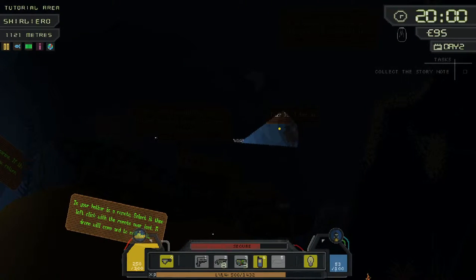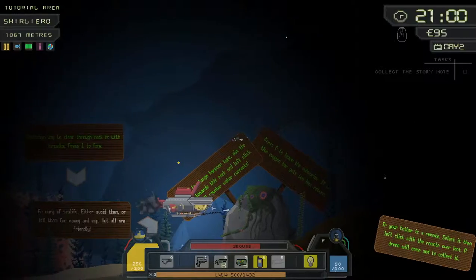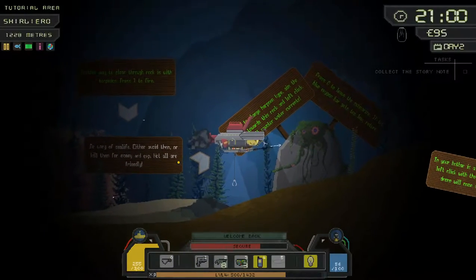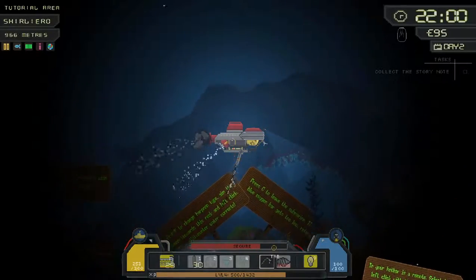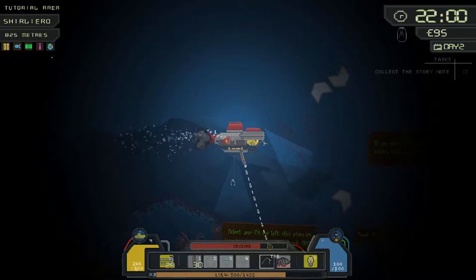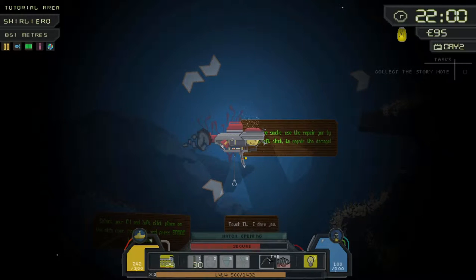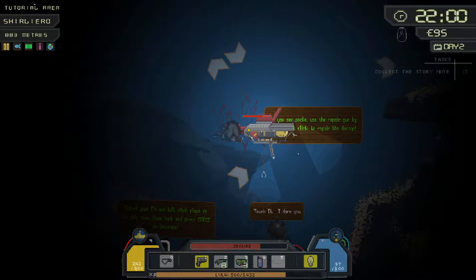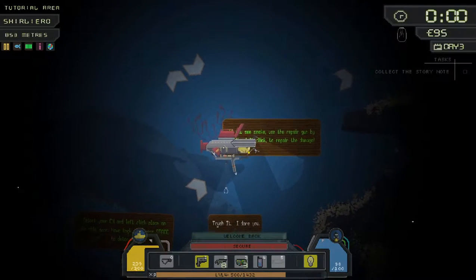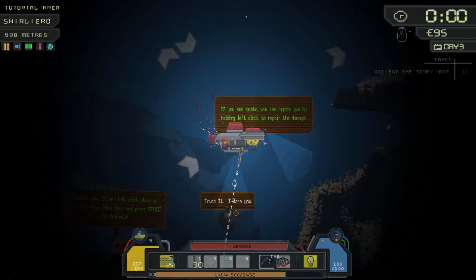I dare you to touch it — I'm not that stupid, I'm not touching a sea mine. Wow, it's gone so dark — I should really turn the lights on. Let's get back in the sub. Welcome aboard captain. Now how do I unhook myself? Oh, you just drive along. 'If you see smoke, use the repair gun — this area is dangerous, be careful.' Where's my repair gun? Number one. Go behind it — my health has been restored!